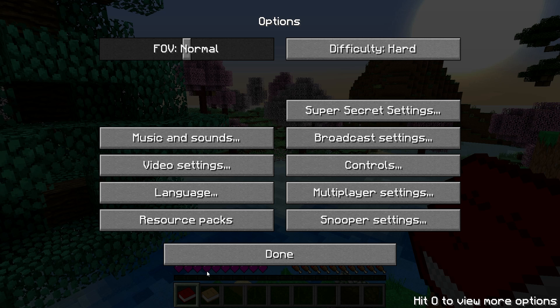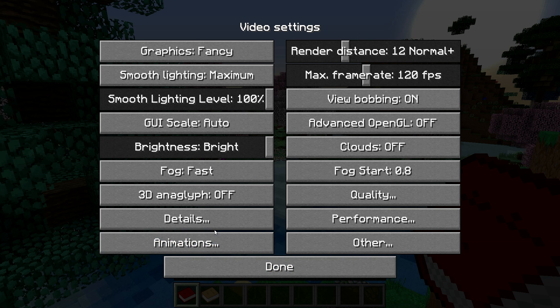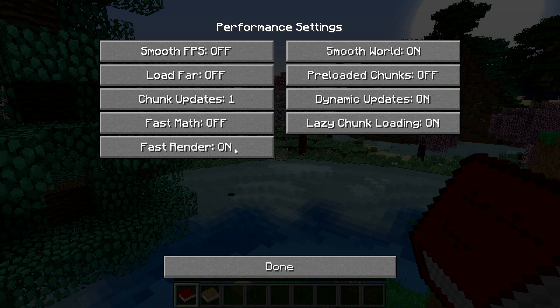There's also a setting to stop Z-fighting. What setting was that again? Slipgater did this — Fast Render off.